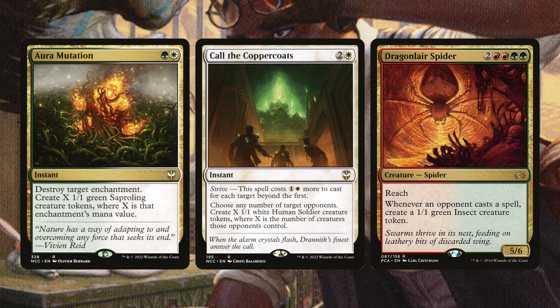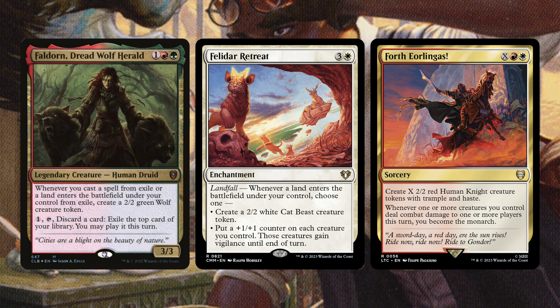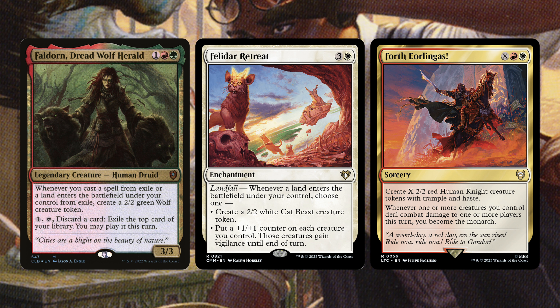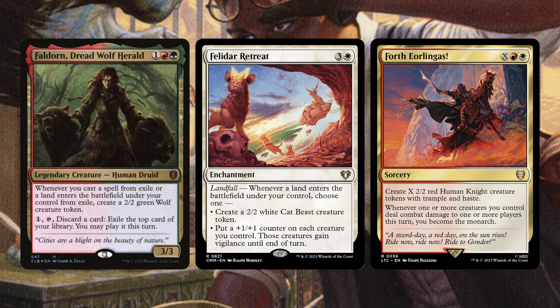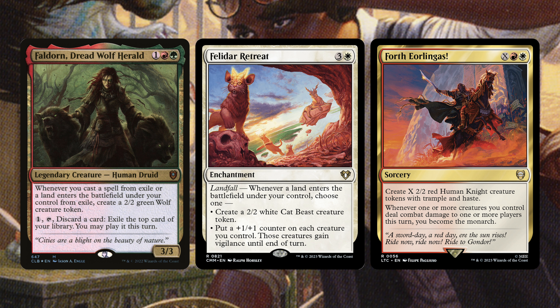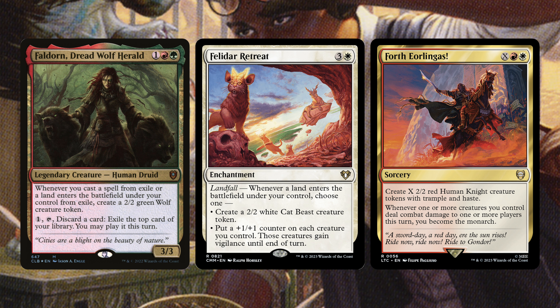Next we have Arlinn, Harried is great because when we cast something from exile or cast a land from exile, we get a 2/2 wolf creature token — perfect synergy with Dogmeat exiling cards. Feldon does the same thing — discard a card, exile the top card of your library and play it this turn. Felidar Retreat says whenever a land enters the battlefield you can make a cat or boost your board — if you have ten creatures, add a +1/+1 counter to each of them every time you play a land. Forth Eorlingas is an X red-white sorcery that creates X 2/2 red human knight tokens with trample and haste, and when one or more creatures deal combat damage to a player, you become the Monarch.